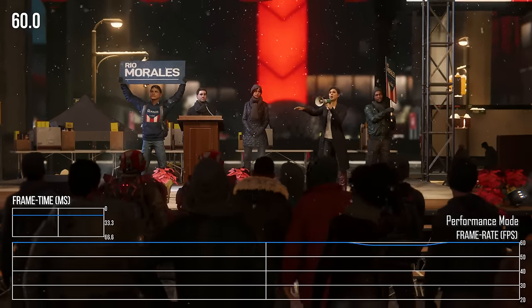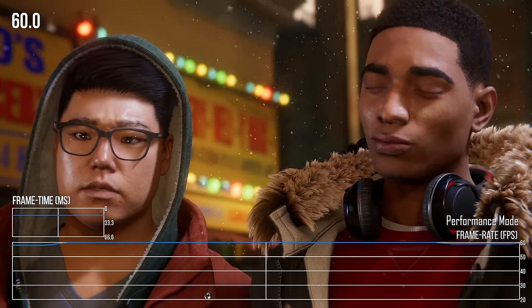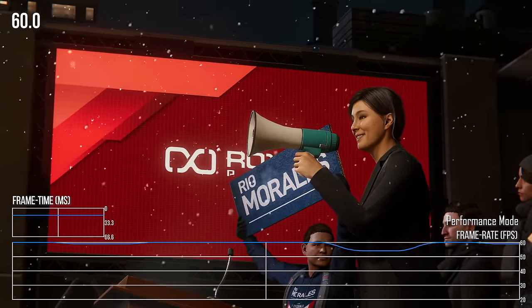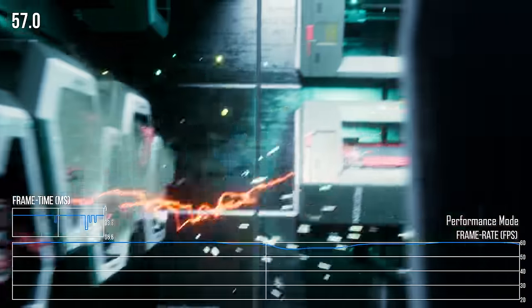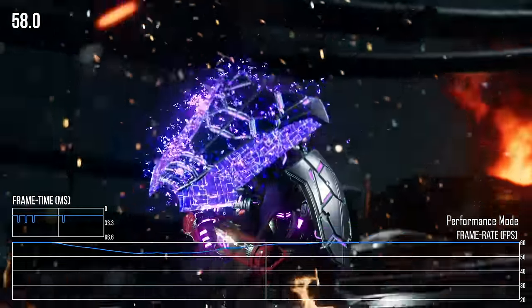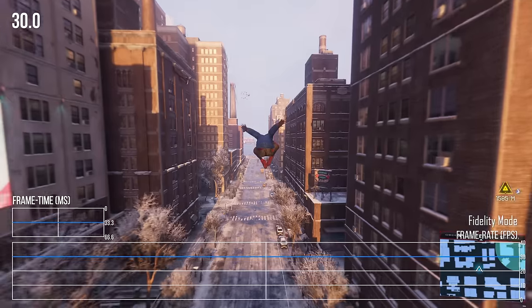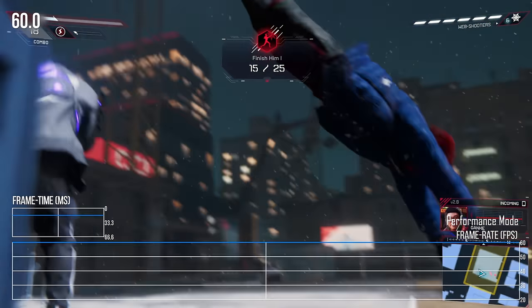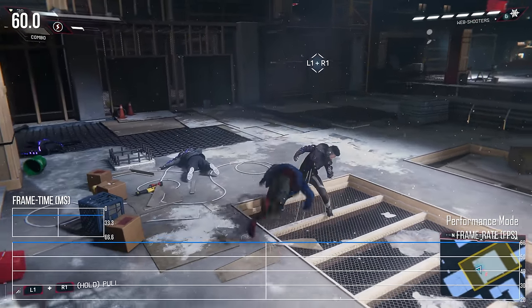While gameplay is pretty much perfect, cutscenes still have a few minor issues. The duplicate frame issue from the 30fps mode is back, but still minor enough that it didn't bother me in most cases. There are also occasional actual dips in performance during certain cutscenes that you don't see in quality mode, but again it's relatively minor and almost imperceptible. Overall, the performance here is a huge success — we basically have either a locked 30fps mode with ray tracing, or a locked 60fps mode, which is better than just about any comparable performance modes on last-generation consoles.